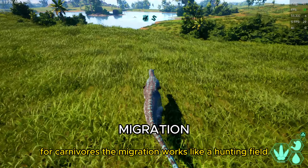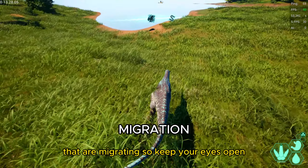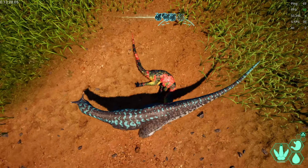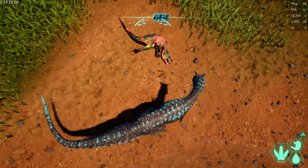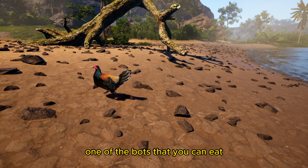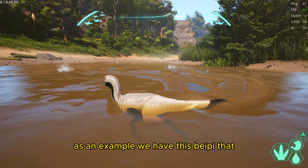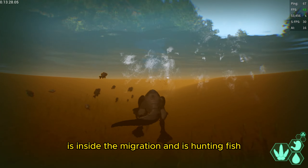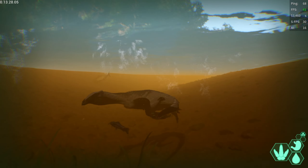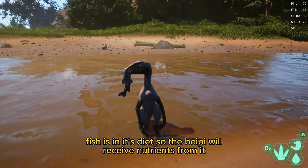For carnivores, the migration works like a hunting field. Here you will find bots and players that are migrating, so keep your eyes open — just be careful not to become the prey yourself. For example, bots like the chicken can be eaten, but you will only receive nutrients from it if it's your preferred food. A dinosaur hunting fish in the migration will receive nutrients from it if fish is in its diet.